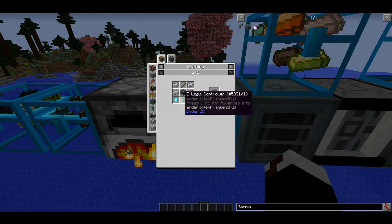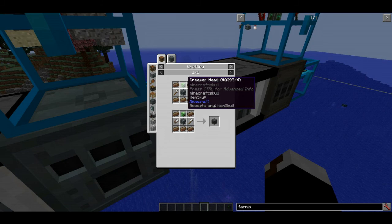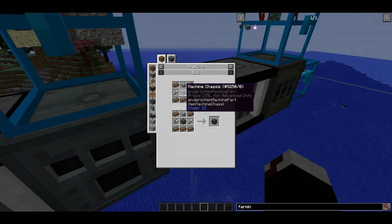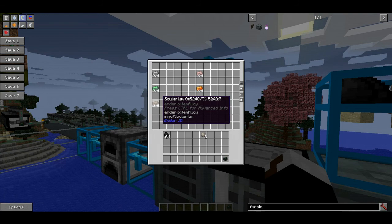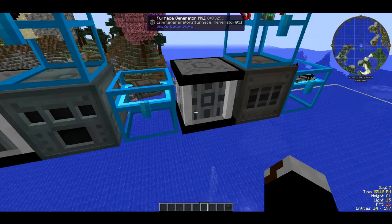For the farming station you still need a Z Logic Controller. To get that you first need to make a Slice and Splice. You need any type of mob head - heads can drop off mobs, so just kill a few zombies - plus shears, an iron axe, a machine chassis, and some solarium. Solarium is made by putting soul sand and gold into an alloy smelter.